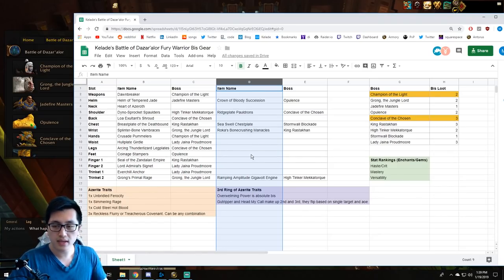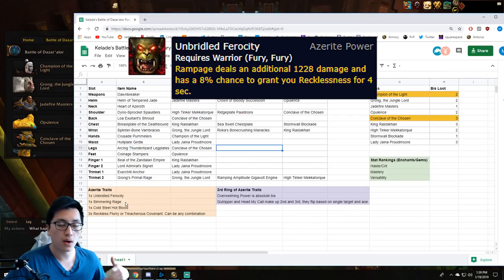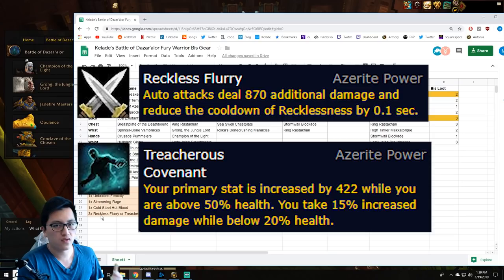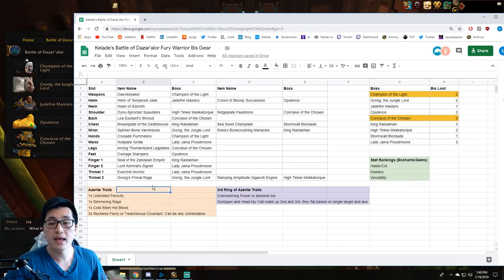The biggest thing I want to mention about Azerite traits is that an individual Azerite piece isn't going to be that great by itself. You have to see as a Fury Warrior how it matches up with the other two pieces of Azerite gear you have. A general rule of thumb going into the new raid: you want one Unbridled Ferocity, one Simming Rage, and one Cold Steel Hot Blood — that's good as long as your crit isn't super low. For the remaining three traits, you want a combination of Reckless Flurry and Treacherous Covenant. It doesn't matter if you mix them or have all three of one. Ideally, you want something that resembles this setup. You want one Unbridled Ferocity and one Simming Rage — just having one of those traits is best in slot for both single target and AoE.